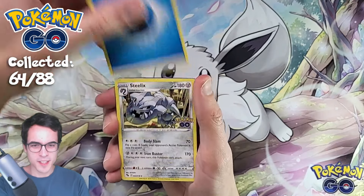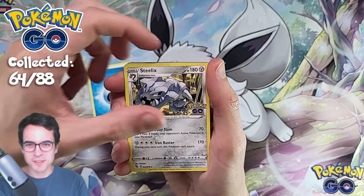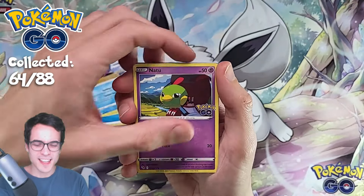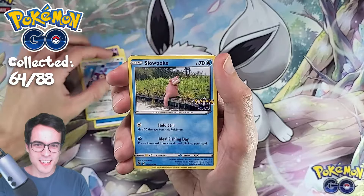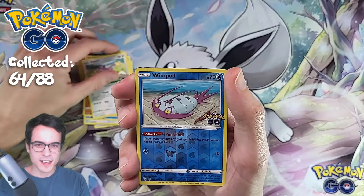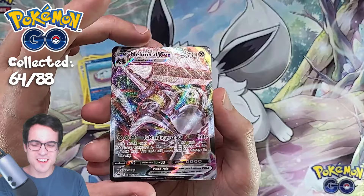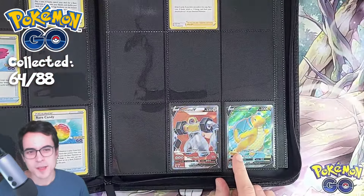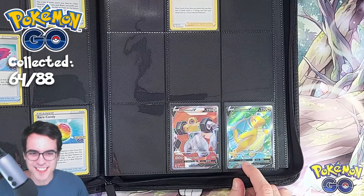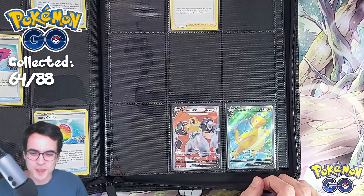I'd like to pull an ultra rare — maybe, I'm hopeful. I see a black line over there, should be good. Pack three: War Turtle, Slowbro, Natu, Ambipom. Can we get some final pack magic? Larvitar, Ipom, Reverse Wimpod, and a Melmetal VMAX — another repeated card. And the best card of the episode: the Dragonite V Ultra Rare. Looks very, very cool — I love it. That's it for today. I hope you enjoyed the episode and I'll see you in the next one. Bye.